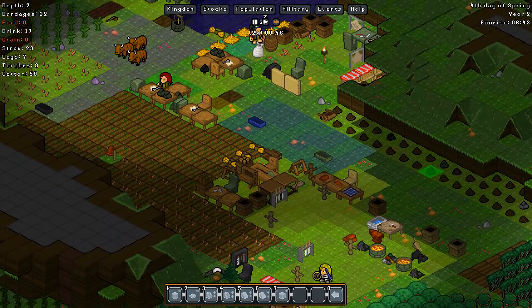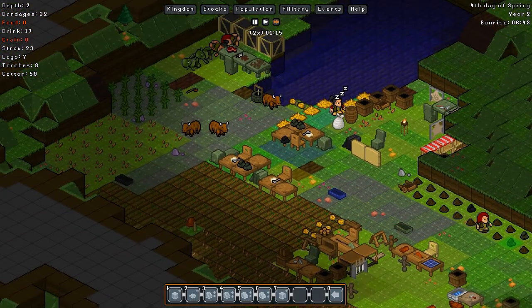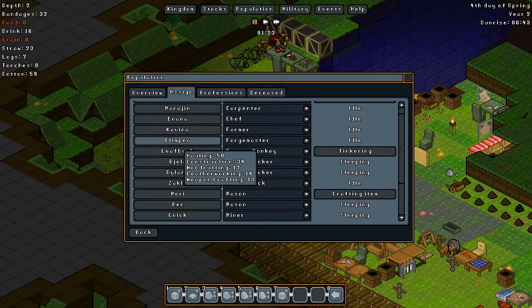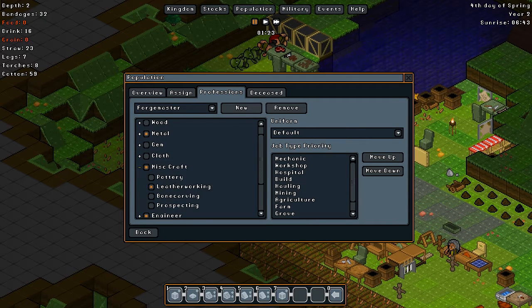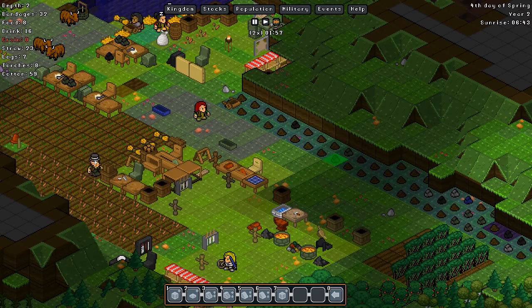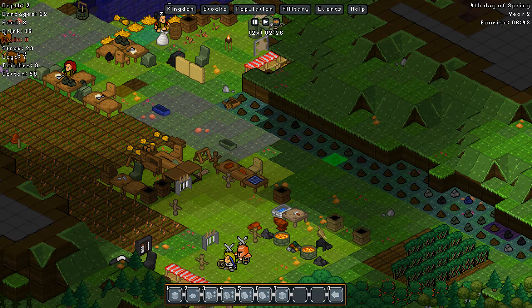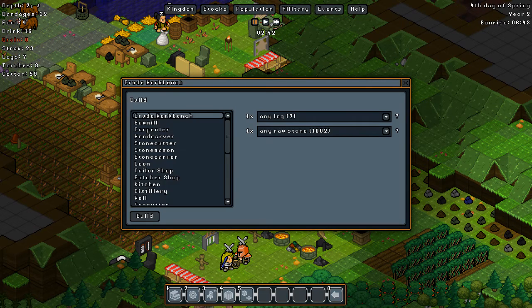We have an immense amount of dirt. Getting a prospector up to start getting copper from those would be fantastic. In fact, does anybody have a kind of redundant job? What does the forge master do? Smelting, blacksmithing, metalworking. I think I'm going to make the forge master do prospecting — but they will only do prospecting if all other work for them has been completed. So let's make a prospector.